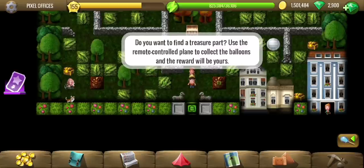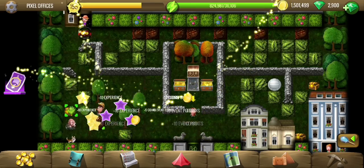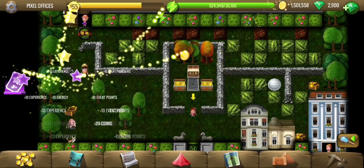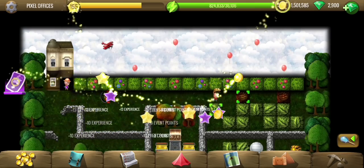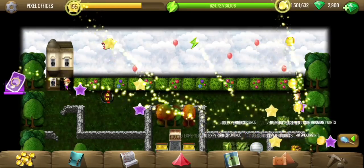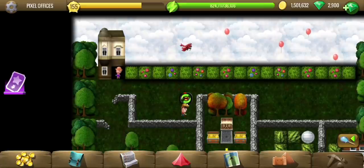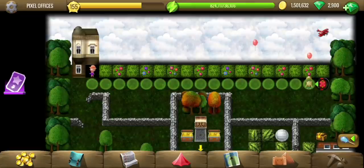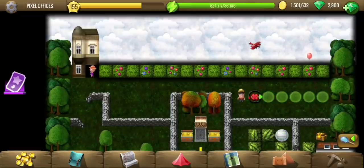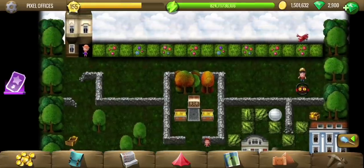Use the remote control plane to collect the balloons and the reward will be yours. The remote is up here and the plane is up there. There's one balloon down here too, and then we can go straight. The treasure pack is ours - good job!